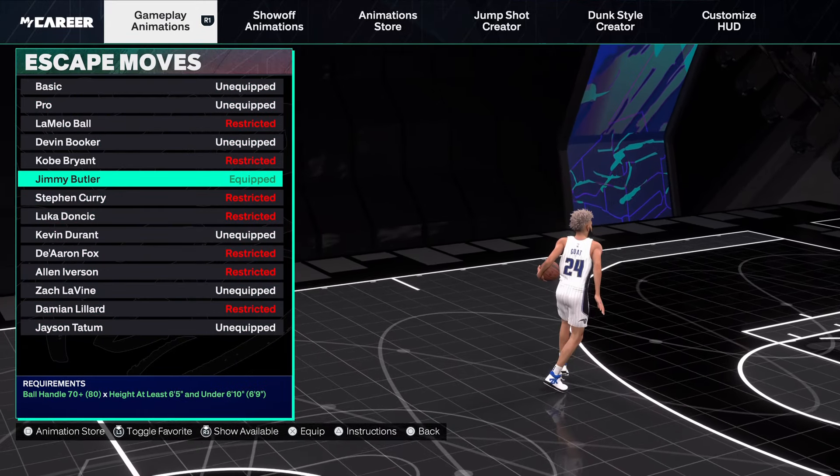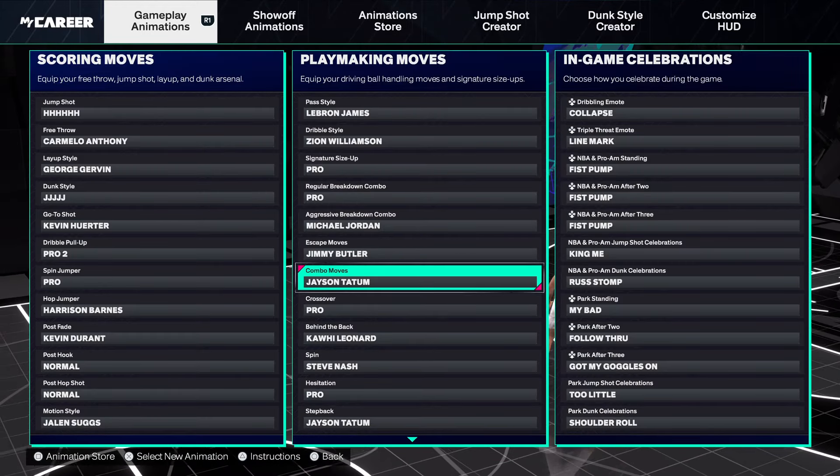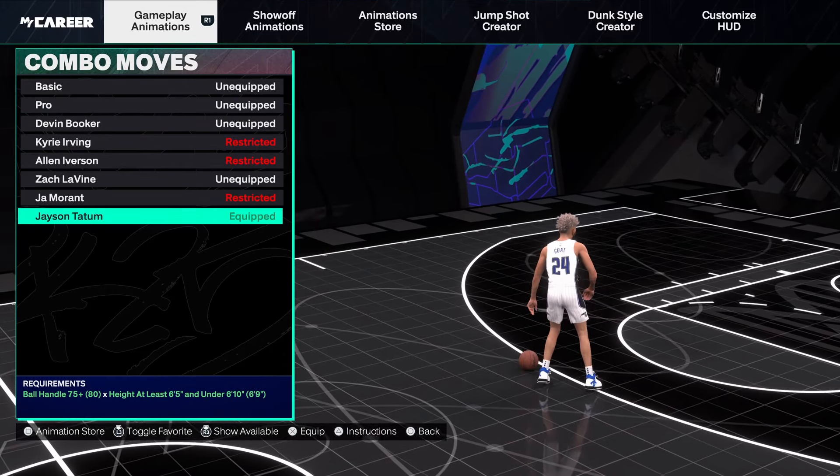Escape move is Jimmy Butler — it's the same thing, and that 6'6" height is the best for this. It's only 70 ball handle required, which is great.